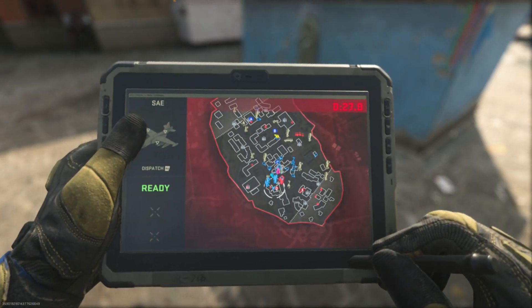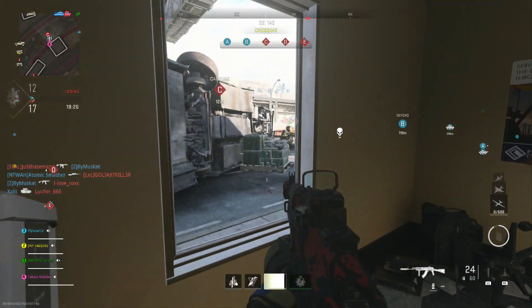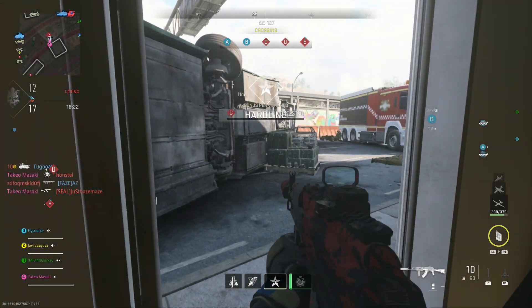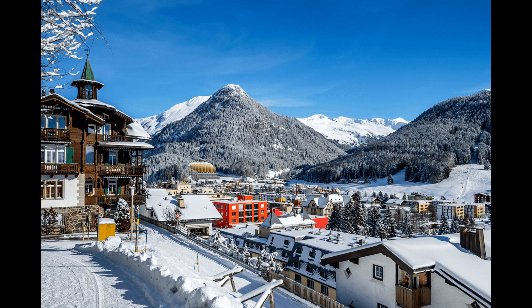First and foremost, let's talk about the new multiplayer map, which is actually going to be our very first brand new DLC map in the entire game. We have seen the image before, but we need to go deeper into it because apart from the image we have no other official information about this map. The map was part of a leaked map list which revealed it's based on a town in Switzerland called Davos.